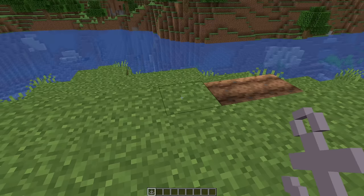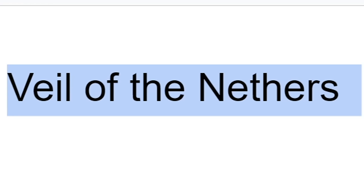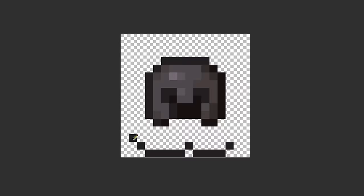For the hoe, I got 'anchor stone,' so I drew one of those anchors they use on boats. Next, I did some netherite armor. The helmet translated to 'veil of the nethers,' so I tried to make a veil out of the same colors as the helmet, but it kinda looks like a giant netherite nose.